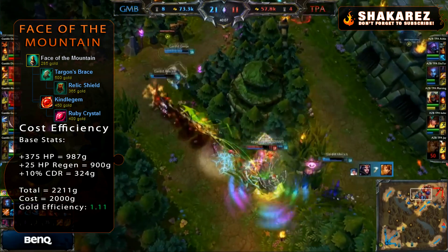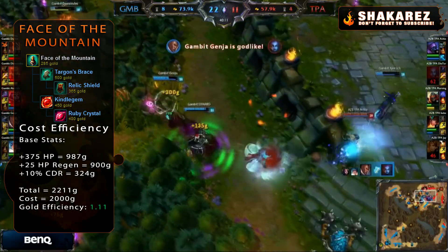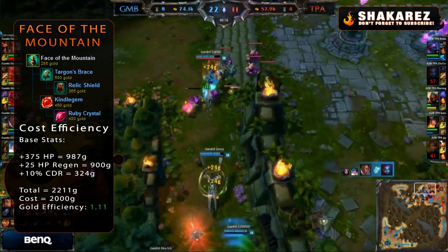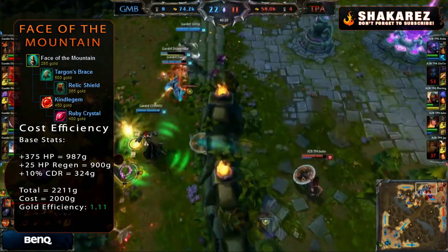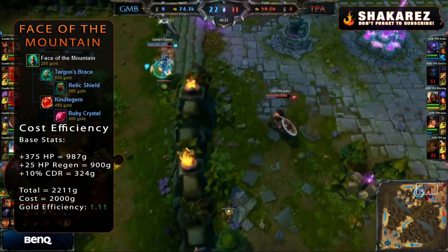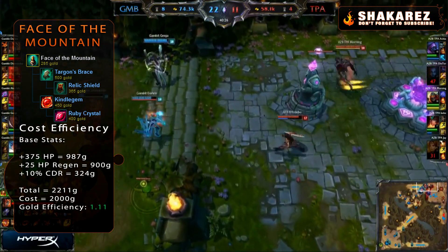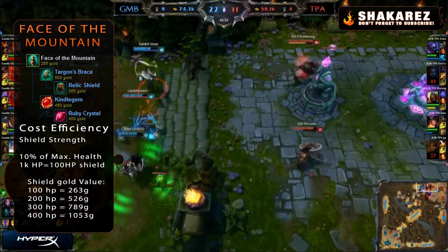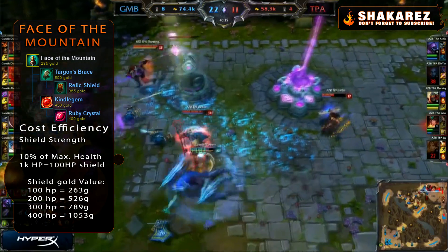Now let's look at those and I'll start explaining why this Darion build is so smart. The heal given from the execute actually scales off of 1% of the user's maximum HP — that's not really that big of a deal, but worth noting. Much more importantly, the shield scales off of 10% of your maximum health, and this is actually very impactful. When you have a very tanky champion, that obviously means you'll give a very strong shield.